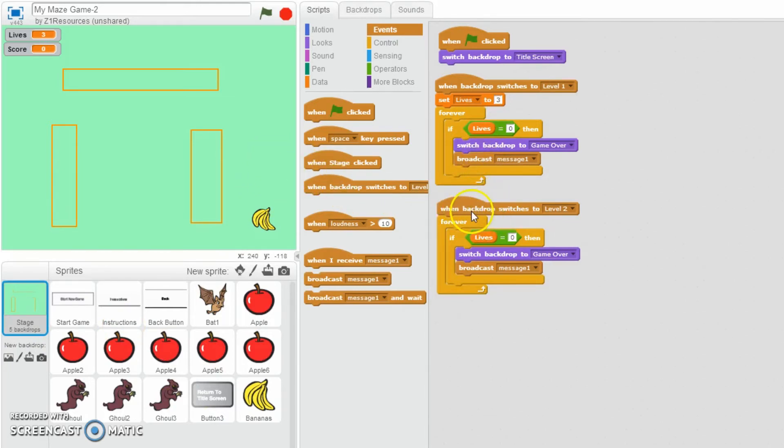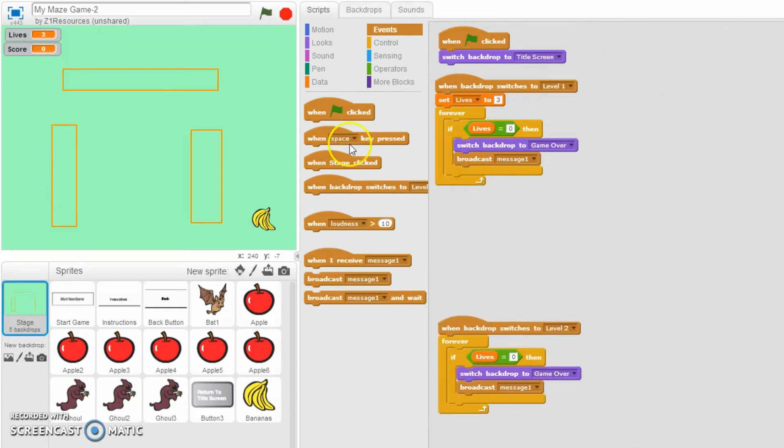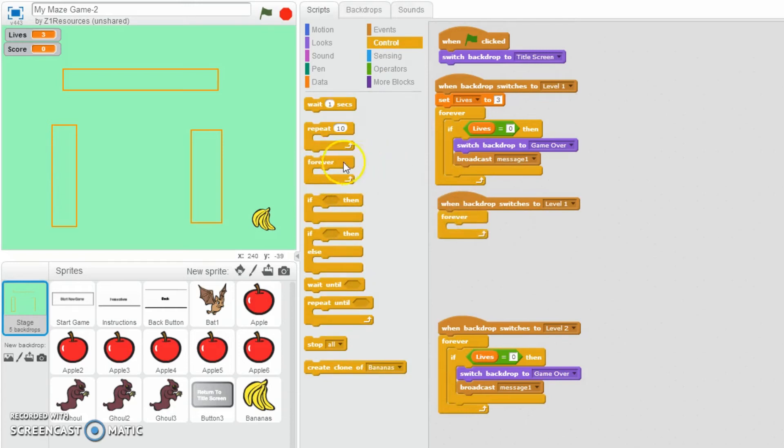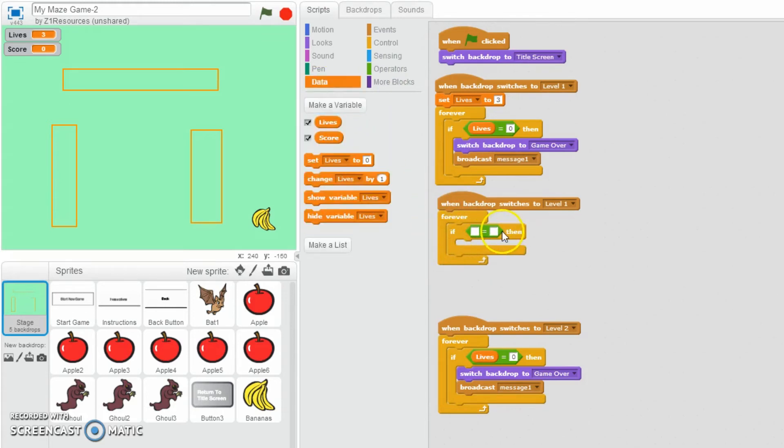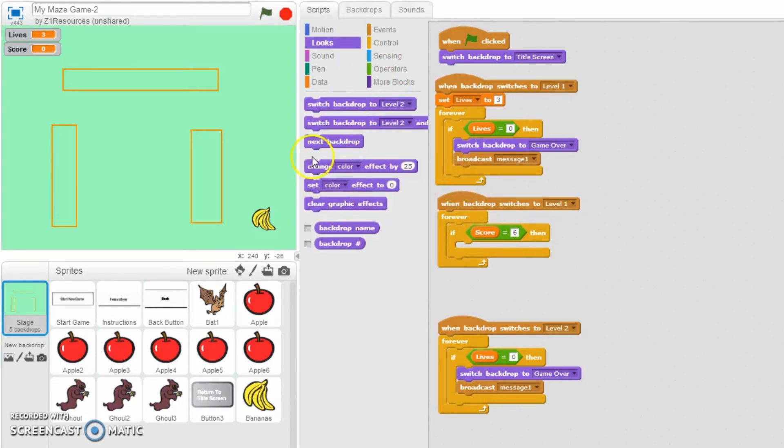So going back to Level 1 - when backdrop switches to Level 1, let's add in a forever if. Then I put the equals - the something equals something box in there. Forever if score equals 6, then we're going to go to looks and switch backdrop to Level 2. There we go - so once score reaches 6, it switches, and then when backdrop switches to Level 2 that triggers the next set of code.